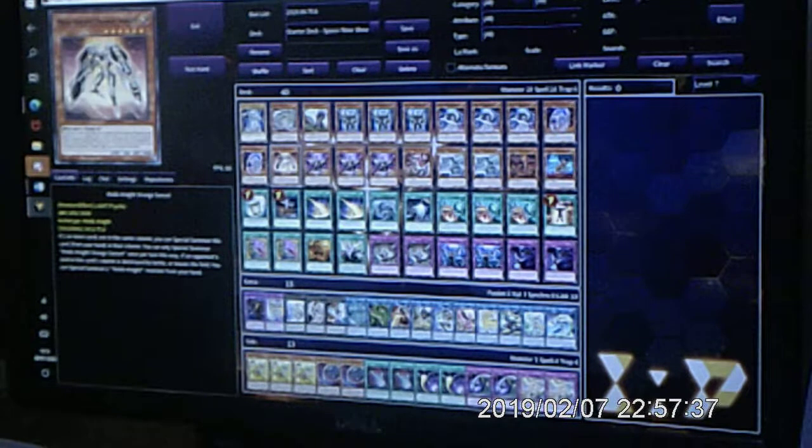Next is Mech Knight Orange Sunset. Now this card's just a good wall and this is a popular back row. This is just another garnet most of the time. You won't use it very often as a monster to stay on the field — it does stay in battle — but you just use it as just another garnet.